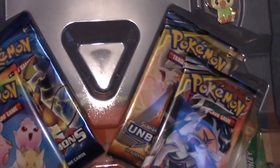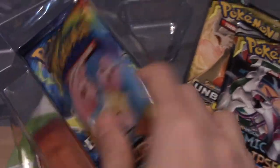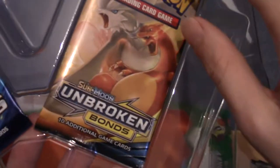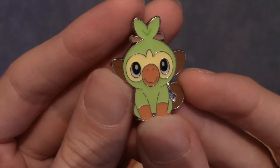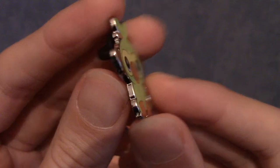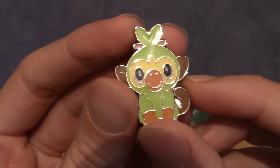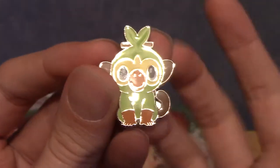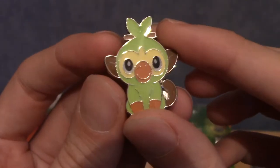Actually, I was incorrect — I mentioned I didn't think there'd be Cosmic Eclipse in here, but there are actually two packs of Cosmic Eclipse, which is pretty cool. We also have Unbroken Bonds. And I completely forgot about the pin! There's our cute monkey boy in all his glory. I've realized I'm going to have to track down the other two boxes, because I can't just have this pin — I've got to get a Scorbunny pin, and if I'm getting that, I might as well get Sobble as well.